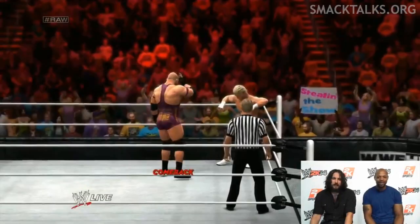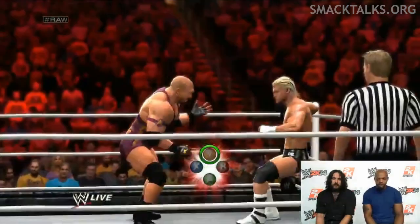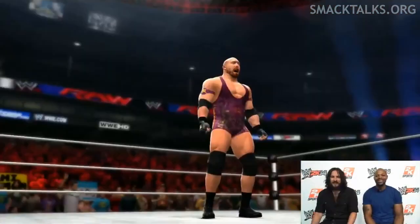Another new element also shown here was the gestures that take place during matches, which fit in really well and see a superstar tapping the side of his head and taunting at their opponent. Finally, the match ended with Ryback, who now has a comeback, but which didn't include his signature or finishing moves. Ryback managed to successfully perform the comeback and then go on to hit the meat hook and the Shell Shock for the win.